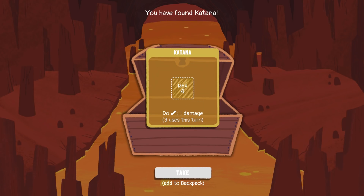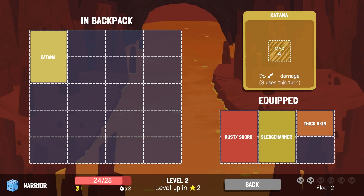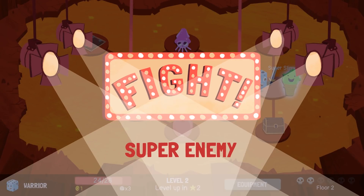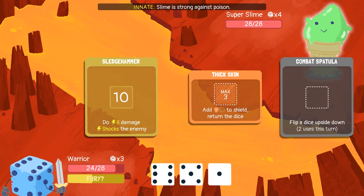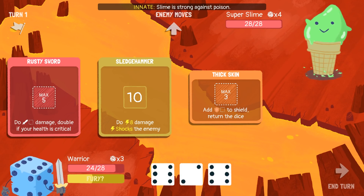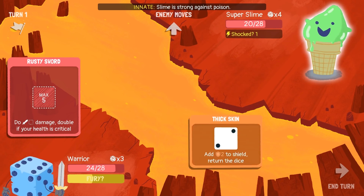Katana — do damage, and I can use this three times. I'm not going to equip my Katana just yet. Let's go fight the super slime. If we beat the super slime, we will level up. A six, a five, and a one — that's a pretty decent roll off the top. The five is going to be a two on the other side. I'm going to do that, and then roll a six. Let's do a Sledgehammer.